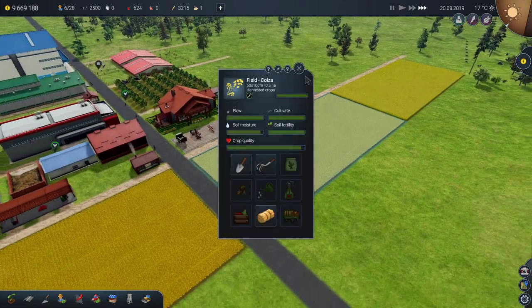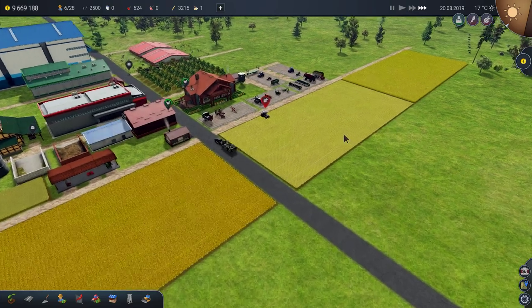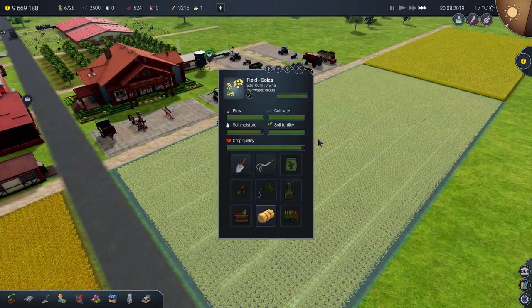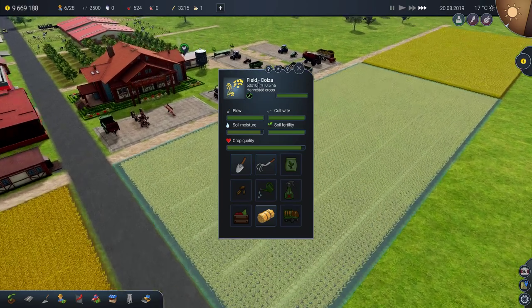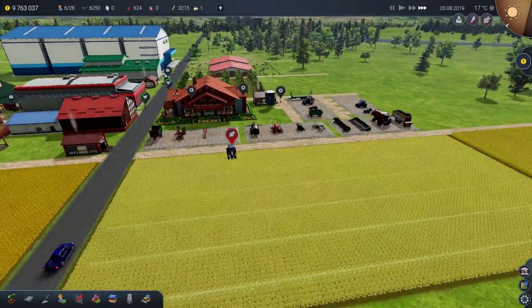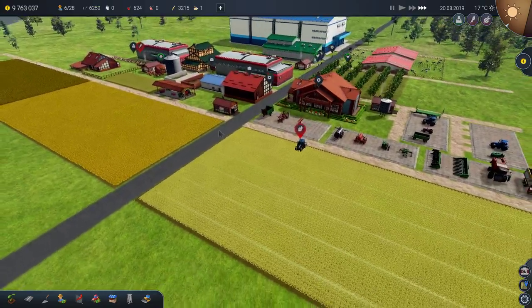Four days left. Colza — interesting. So colza is like raps or canola.